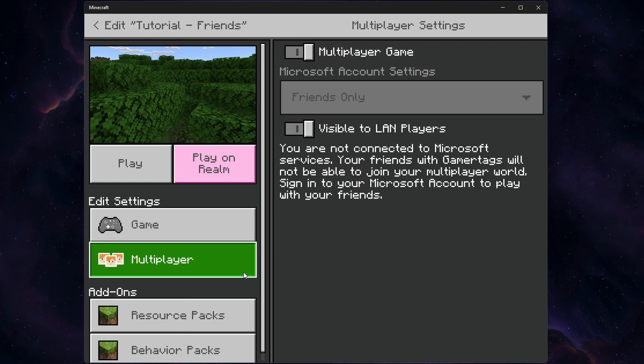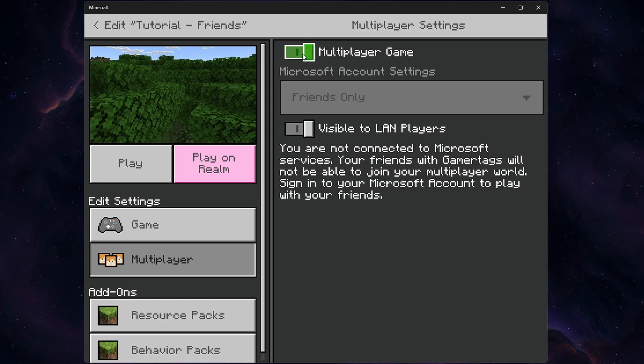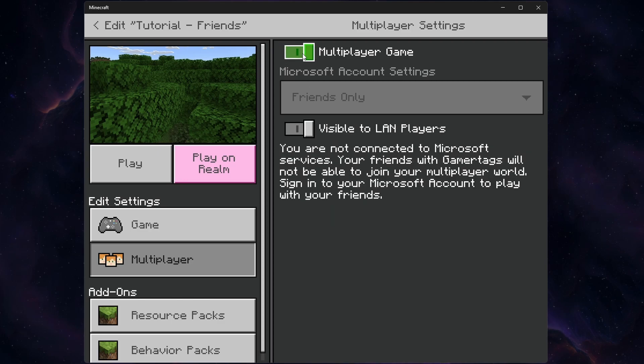In the multiplayer section, enable the multiplayer game option by toggling it on. Below, you can choose if only your friends or also friends of friends can join your game. If this option is greyed out, then you will have to make some changes to your Microsoft account settings.